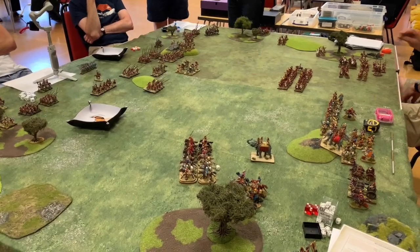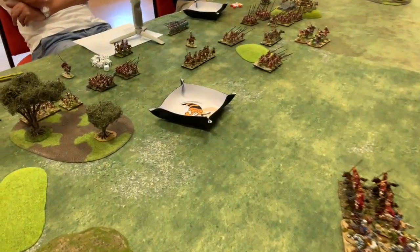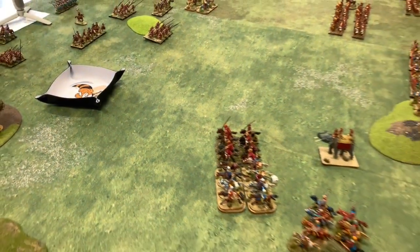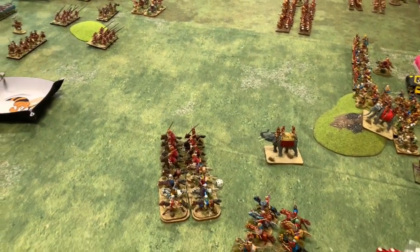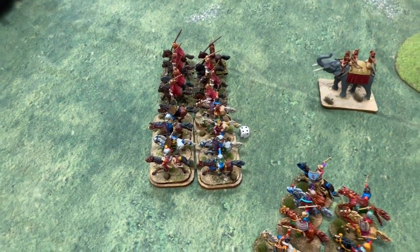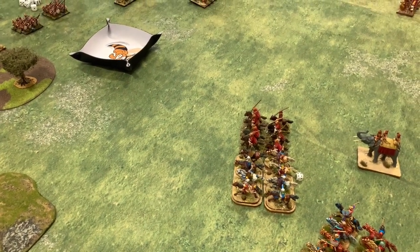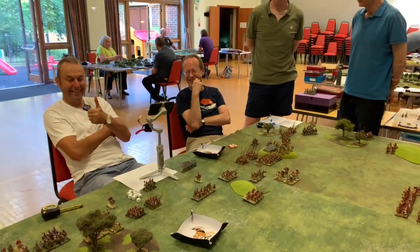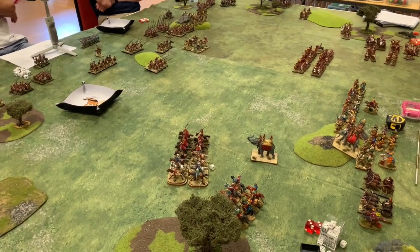The first thing that's happened is Graham brought some cavalry along here. He moved three times which was rather good, but then I managed to charge him because I rolled really well on the dice and I supported them as well. Although I took four casualties, Graham took seven and when he did his brake test he didn't do very well and they've left the field. So the first unit's gone and Graham's quite upset I think.